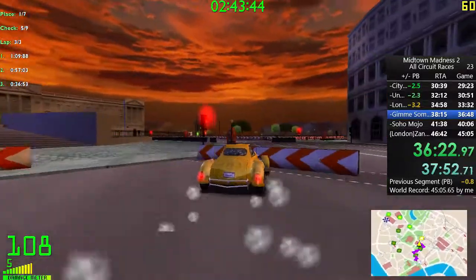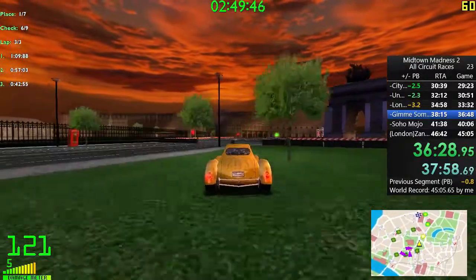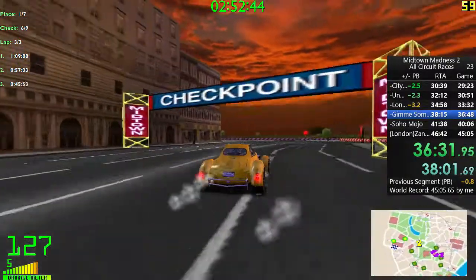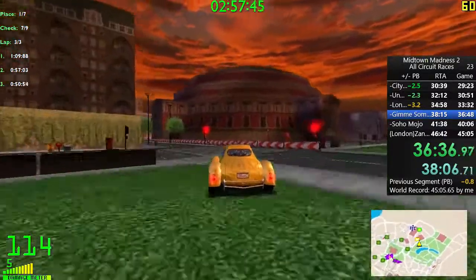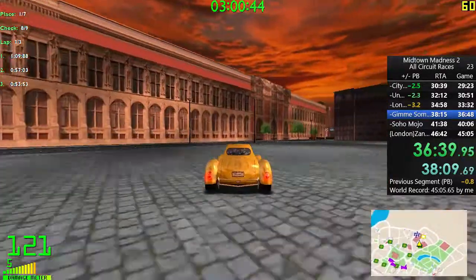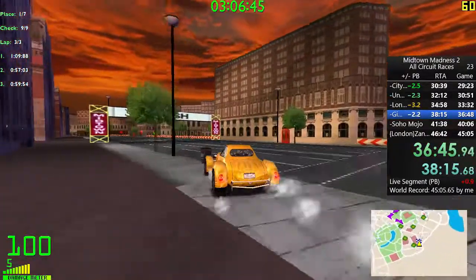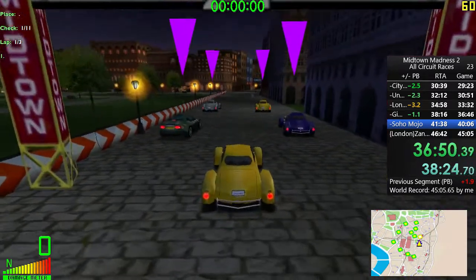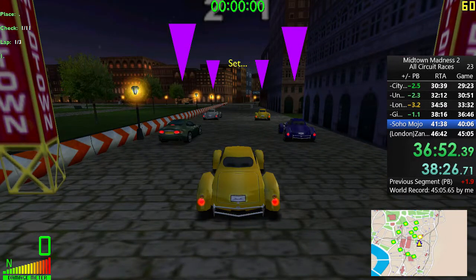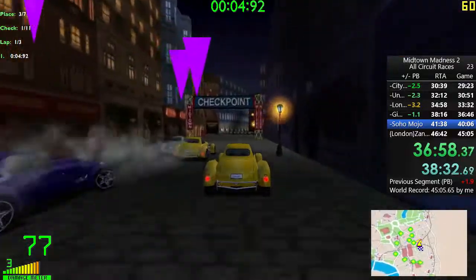Here I had a very close call — I was very fortunate. I've had AI cars completely wipe me off the map on that corner before. Getting away with the Mustang having issues instead of me was quite lucky. Lost a few seconds due to the speed loss from the flip, and with only two tracks to go, I'm somehow just a single second in front of my PB after everything that had happened.